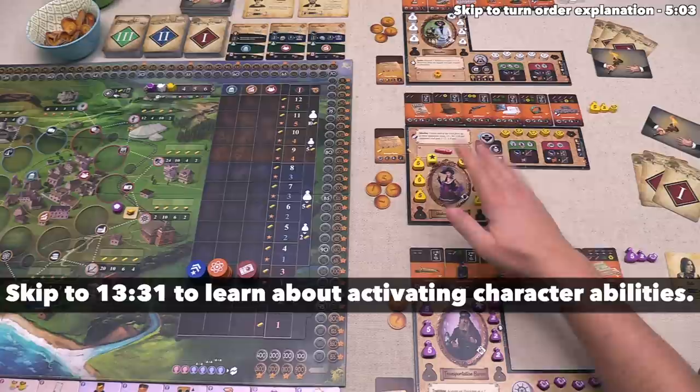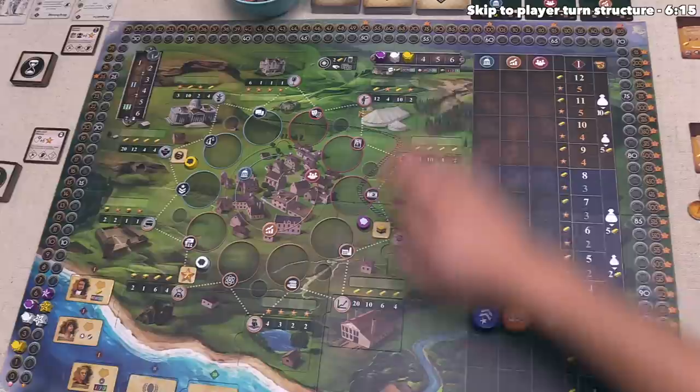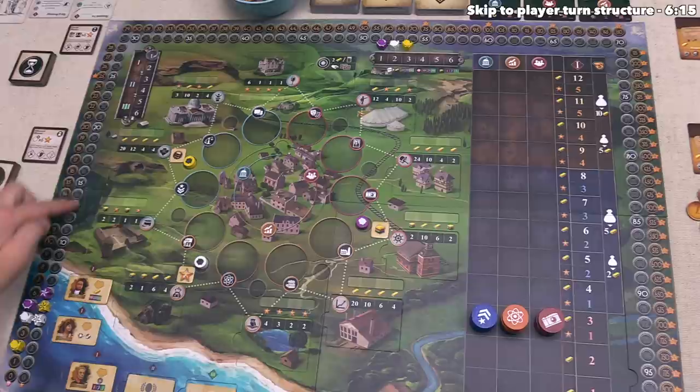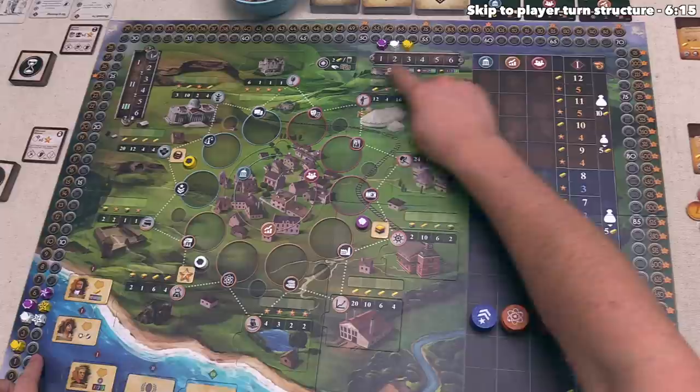Now let's discuss the turn order track. At the start of the game, we are going to be the first player, white will be second, and yellow will be third. This is because of our starting foundation. Each character starts with a certain amount of money, a resource, fame, and foundation. The foundation is tracked on the outside of the board and fame is tracked on the inside. At the start of each of the game's six generations, the player with the most foundation will go first, second most will go second, and third most will go third.